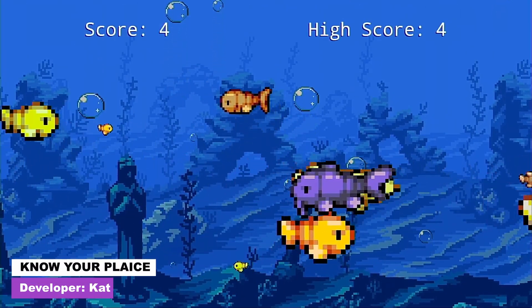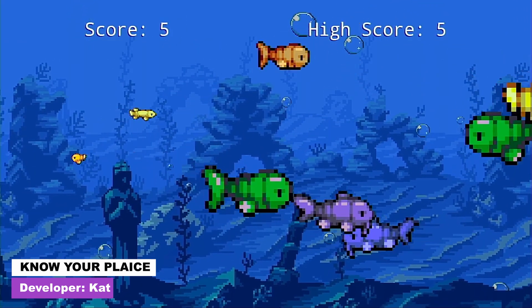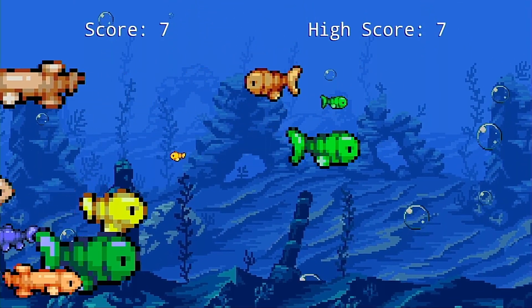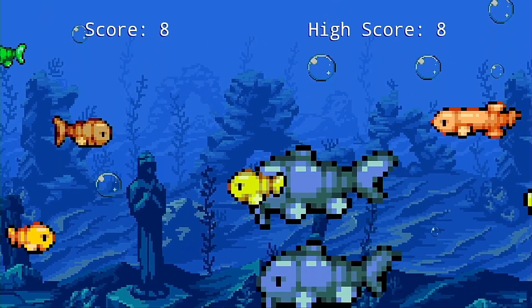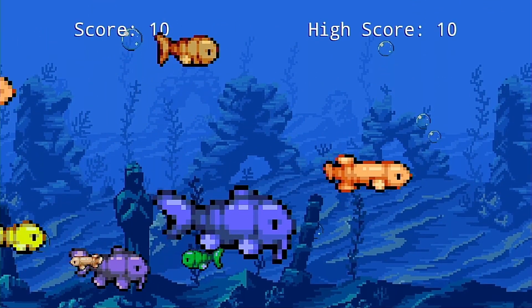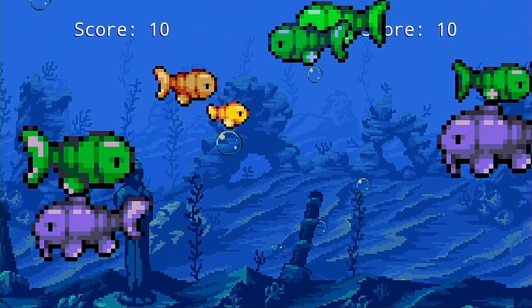Next up we have Know Your Place, which is a rather witty play on words as plaice is a type of fish and the game is about fish — though you don't actually play as a plaice. This is one of those games where you have to eat things smaller than you and avoid being eaten by things bigger than you, but the play area is actually quite small and fish travel at different speeds which makes it pretty challenging. It's a pretty fun game.